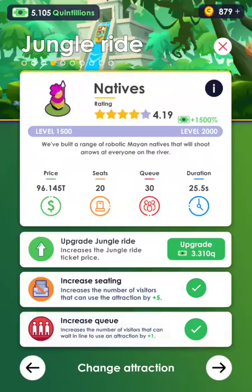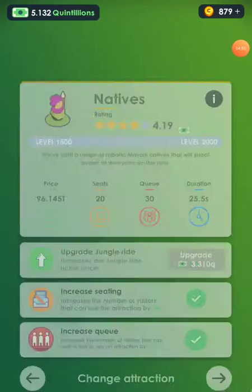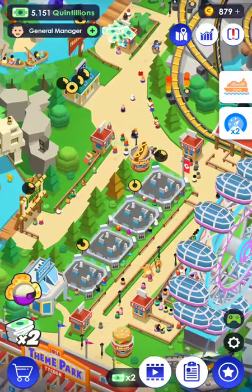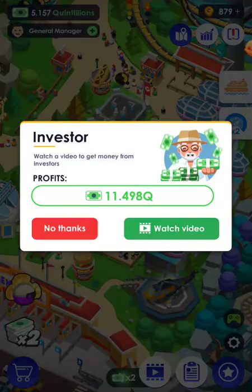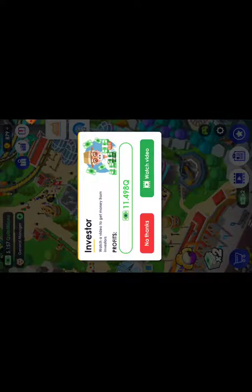Wow, look how good this is selling! We're going to collect 11 quintillion — we really need that for upgrading our Cretaceous Park. This section is about the Amazon area so we're going to go over here.